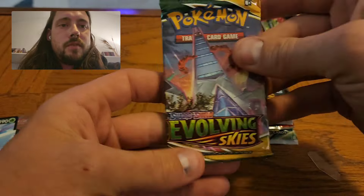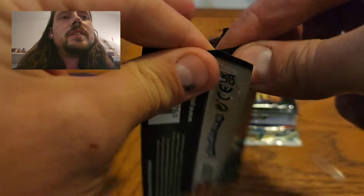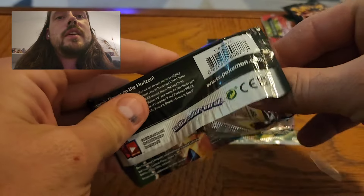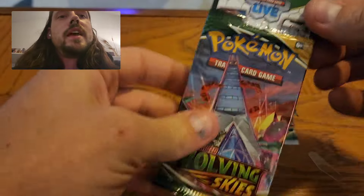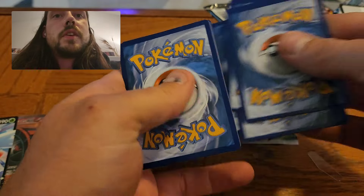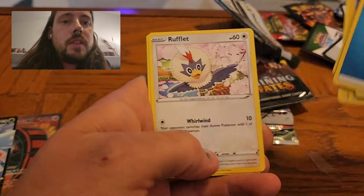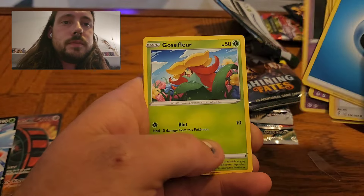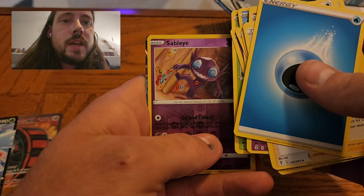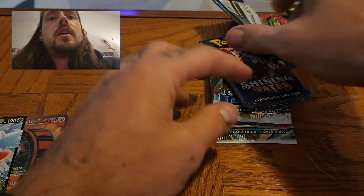Let's just start with the Evolving Skies. I usually save that one for last in case it has a pull, but such tough pull rates that I don't want to set that up to be the last one. I do have a chance here though. Got the good code card. Can I get crazy lucky with the mystery box? Reverse Sableye. It is a V — it is Neuvern V. I will take that over a Holo Rare any day.